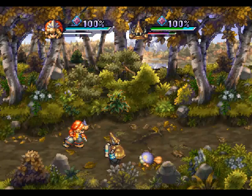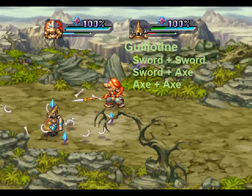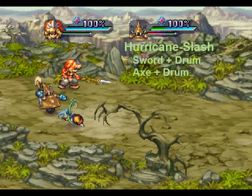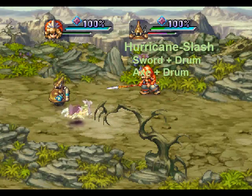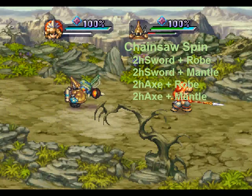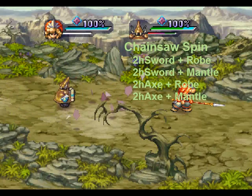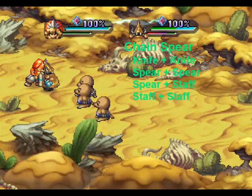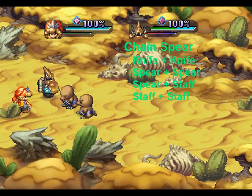But simply building a golem isn't enough, and if you take it into the field right away, you're going to find that it doesn't do anything. Because not only do you have to build your golem, you also have to program it. And that's where logic blocks come in. Logic blocks are these little tetris pieces that you place in your golem's logic grid, which determine its actions under various circumstances.